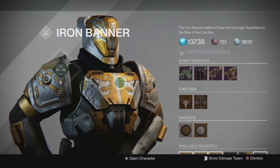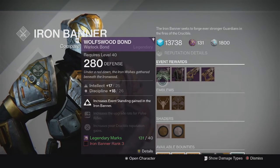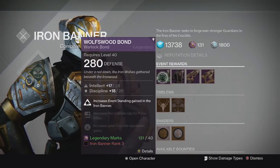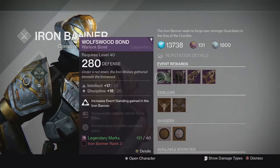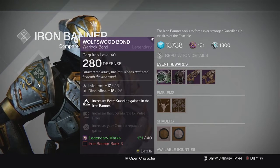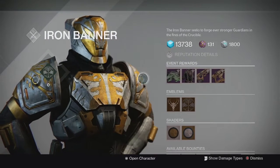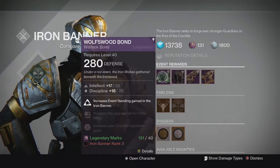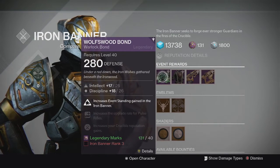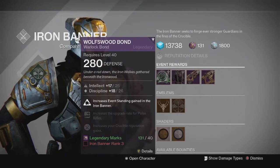Alright, here's the inventory for the week. Starting off with armor, we have the class item for sale at rank 3. The stats are intellect and discipline for the bond, cloak, and mark — so that's pretty good if you don't have these already. They also buff the rep you earn for winning and turning in bounties, increasing the rep you gain in Iron Banner.